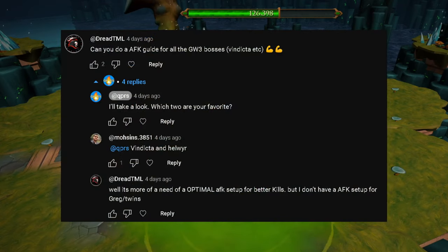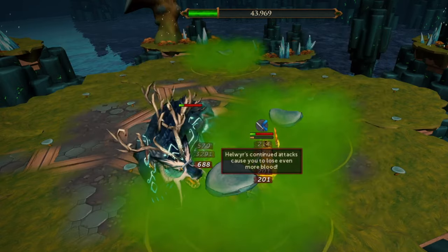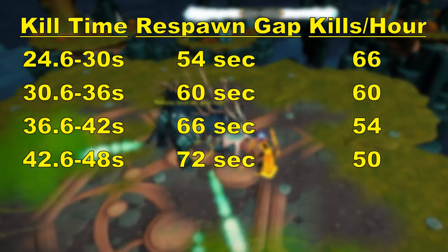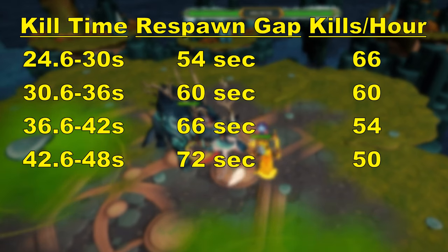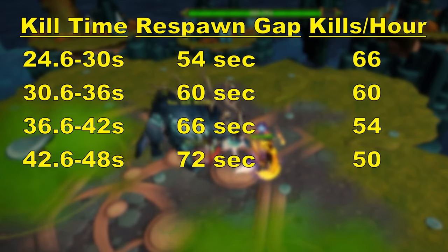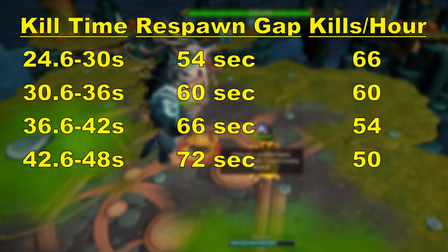But Dread TML challenged me to do just that. This is one of the most high-tech methods I've ever made. Similar to the King Black Dragon, Hellweir spawns with a set cycle. That means any kill from 30.6 to 36 seconds gives you the exact same number of kills per hour — in this case, 60.